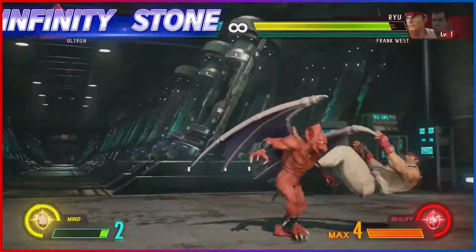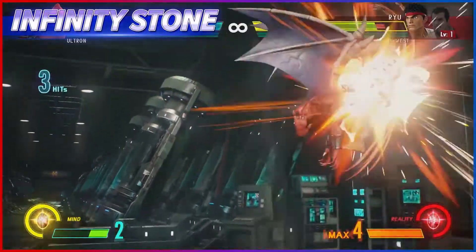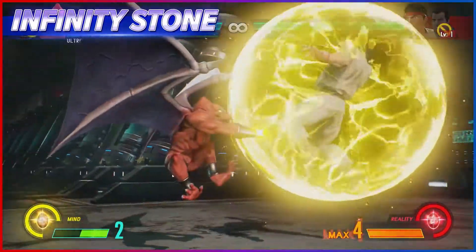By allowing him to activate Luminous Body and Chaos Tide together, Firebrand gets a lot of mileage from the Mind Stone's Infinity Storm.